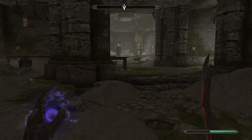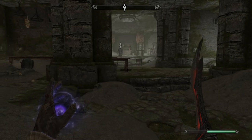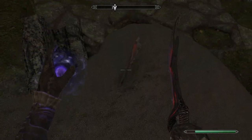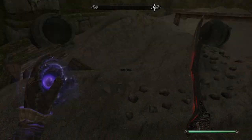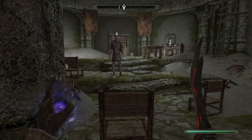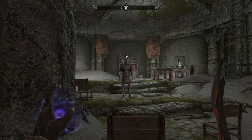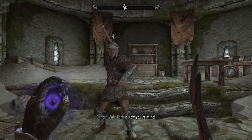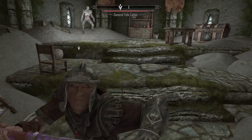That looks like General Falx Carius to me, and it's so cool - we met him in Morrowind. He was a cool guy. He survived a lot. This is an ash spawn - someone's going to come out of there, but we'll deal with them later. Let's roll over here - I don't think we'll be able to assassinate him, but we can go and say hi. You can see he's got a heartstone strapped to his chest with a unique little thing there. He doesn't say anything. That weapon is also unique, by the way. You're actually pretty strong - let's summon Dusk.